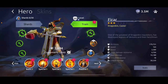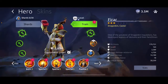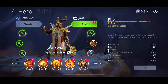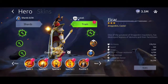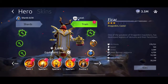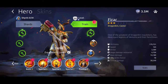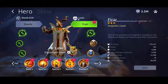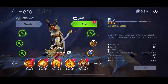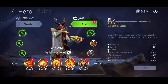My final thoughts on Fyrar, the new Dragonkin caster: I think he's not bad — probably the best Dragonkin hero so far. I'm excited to see what other heroes they're going to bring out for the Dragonkin faction, but as of right now I think he's alright. I don't think he's super incredible and I don't think you need to be spending a bunch of time leveling and gearing him up. But he might be very useful in the future if the Dragonkin faction becomes more powerful.